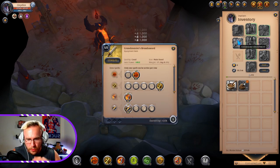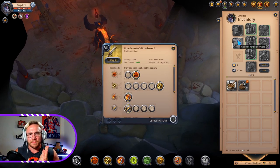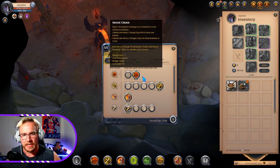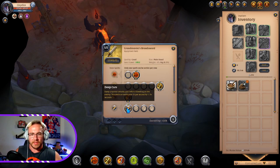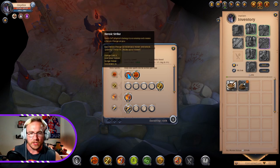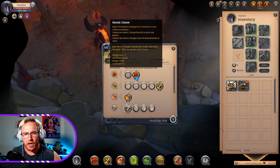We're going broadsword today. Broadsword is actually kind of a sleeper in my opinion — you don't see it too often, but it's pretty tasty. So let's go over the build real quick. We have the broadsword with Heroic Cleave, Heroic Strike, Mighty Blow, and the Deep Cuts passive. When we go into PvP, we'll swap to Heroic Strike for a little more single-target damage rather than the cleave that you don't really need in a 1v1.